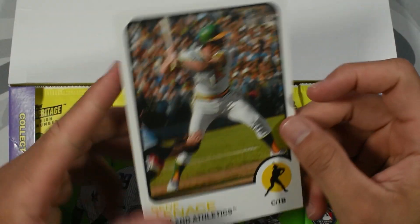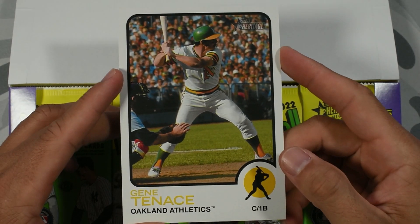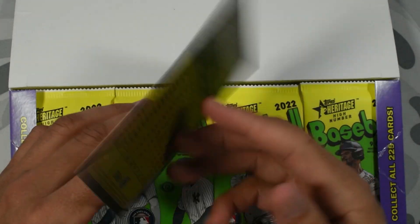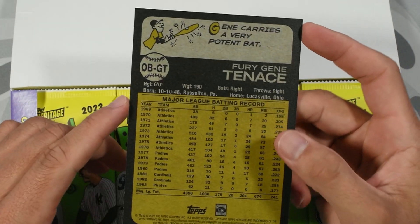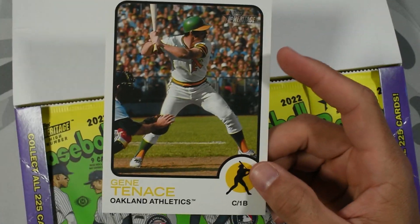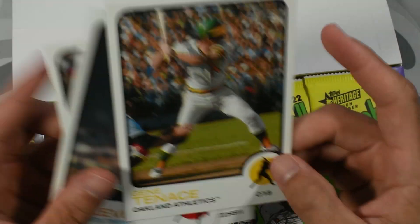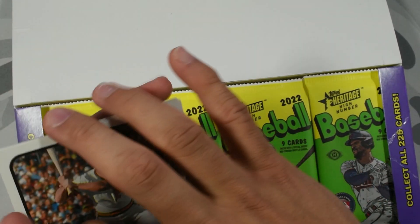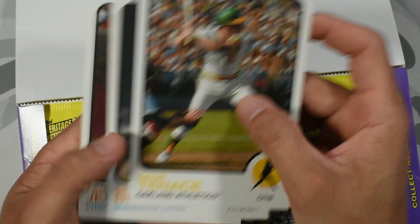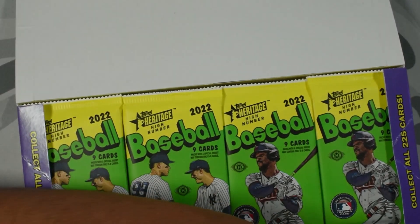Our box topper — we got Gene Tenace, I'm guessing. I always kill these people's names — Gene Tenace, catcher/first baseman for the Oakland A's. So far we haven't gotten any really good box toppers, but I'll show you guys what we got for the first three boxes. We got some legends, looks like some good legends. Let's get straight into it.